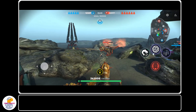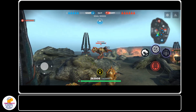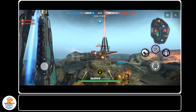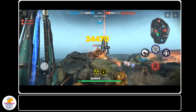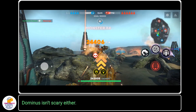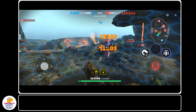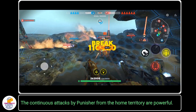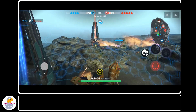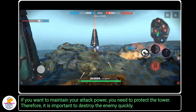You have to use the damage of the tower from one to one. You will make the damage of the base. Dominus isn't scary either. But continuous attacks by Punisher from Home Territory are powerful. If you want to maintain your attack power, you need to protect the tower.